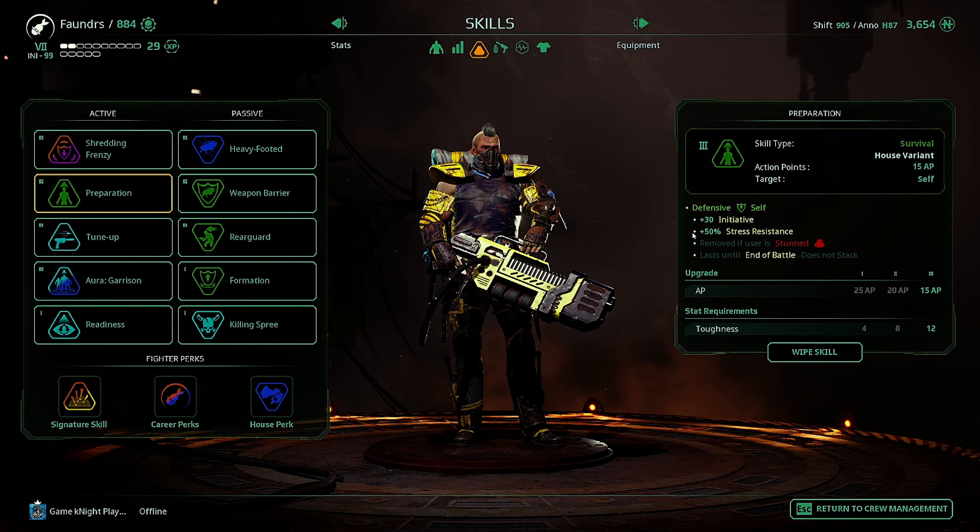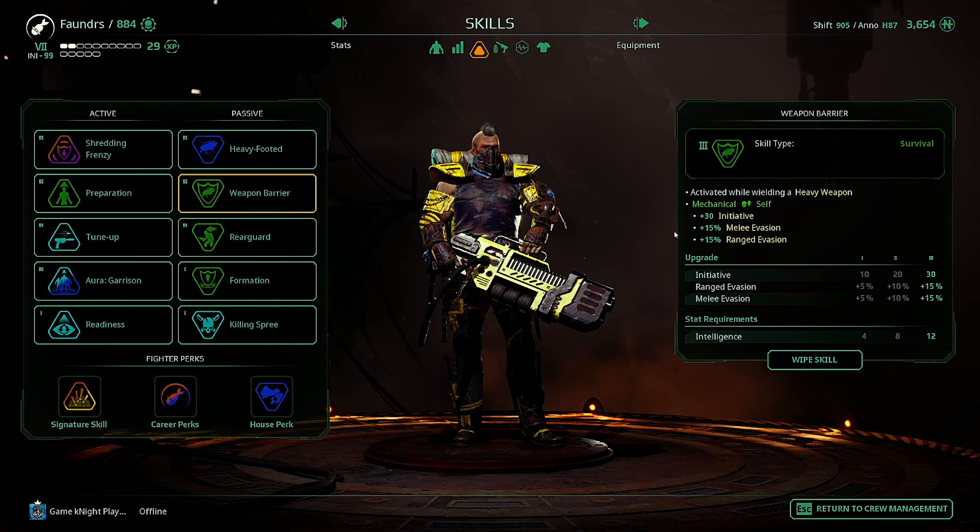Then we have preparation which gives you higher initiative and stress resistance. You have the weapon barrier which gives you 30 initiative as well and 15 melee evasion and ranged evasion.